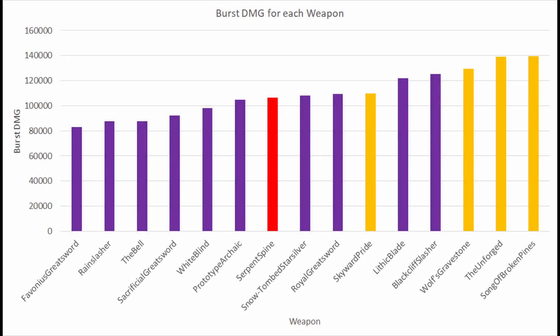Here we can see a graph that shows the burst damage for every weapon in ascending order of damage. Near the bottom we can see weapons such as the Favonius Greatsword, the Rain Slasher, the Bell, and the Sacrificial Greatsword, which all serve different purposes and are not usually considered to be damage-dealing weapons.